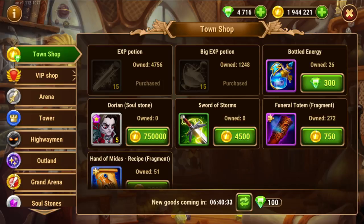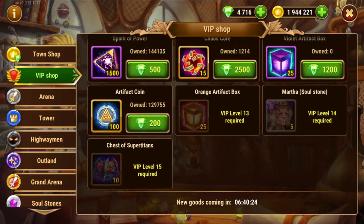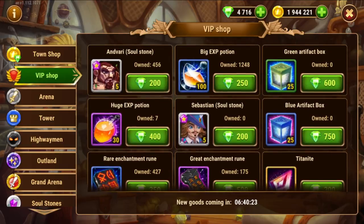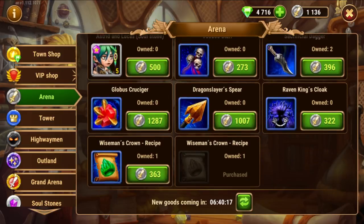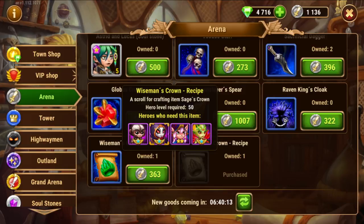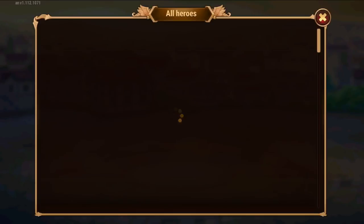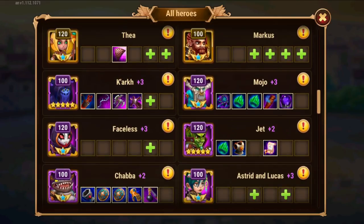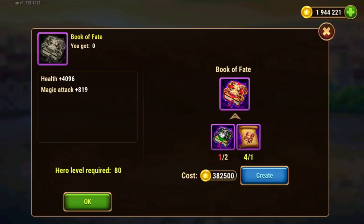Then there's eventually some items here, but I don't need any of these. Then you have the VIP shop — this is not for free-to-play users, I never use it because I don't think the prices are fair, so I just ignore it. Then you have the arena where you spend arena coins. Let's take a look — always best to check your heroes and see what they need.